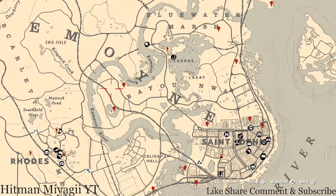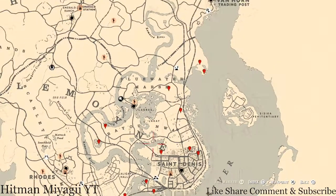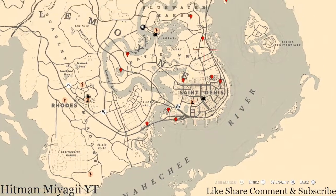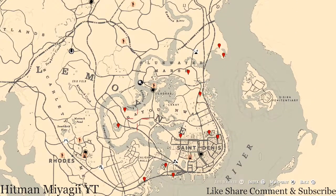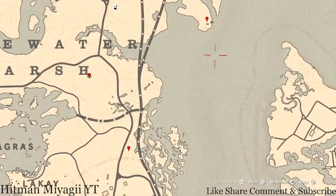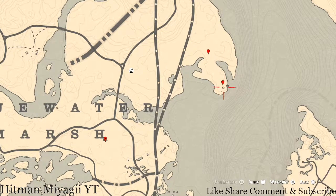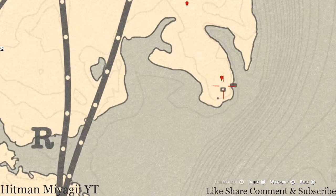Let's get to the things we'll find across the Lemoyne area of the map. Starting right here at this first location, you guys will find a fossil — a random fossil. Come over here with your metal detector and that's what you will get.